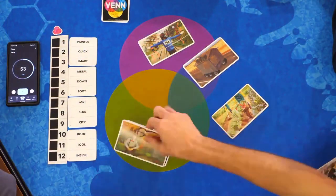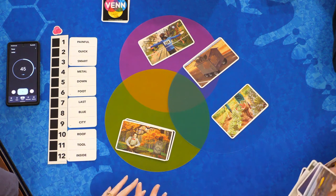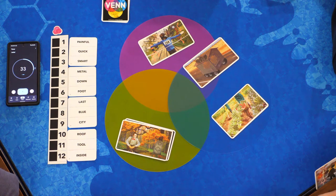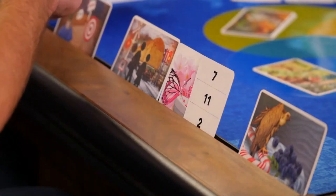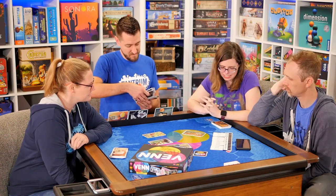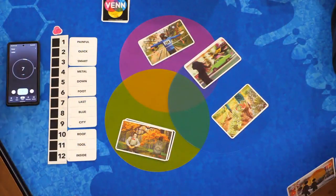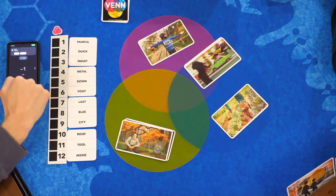Once at least three cards are down, the team can stop the round and make their guesses, but they only get one chance. The timer counts down: eight, seven, six, five, four... Will stops placing cards as time runs out. The team now needs to talk through and make an official guess.